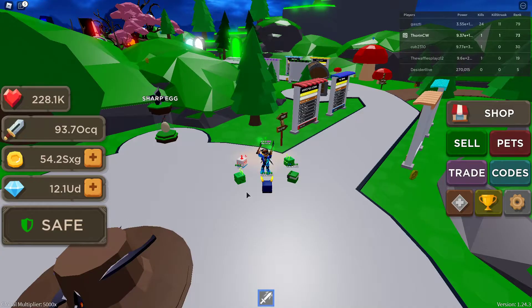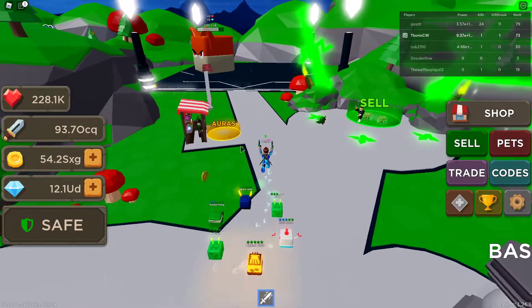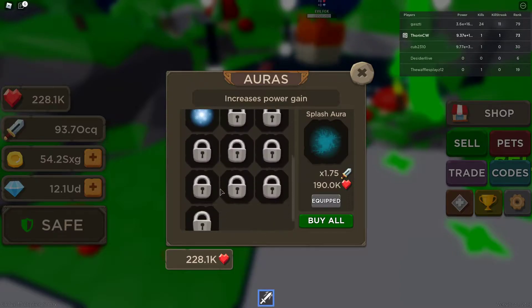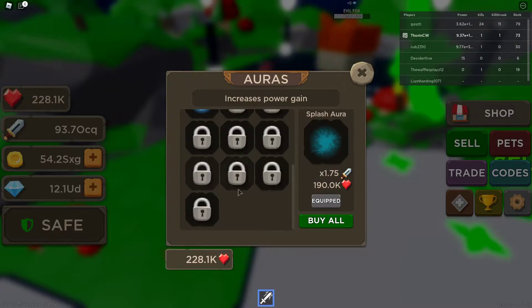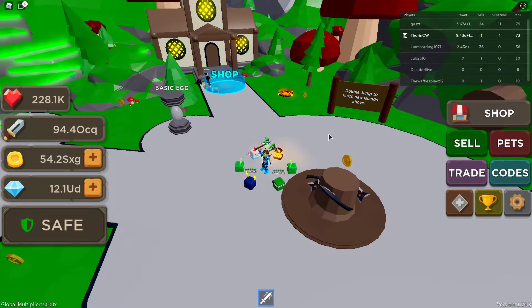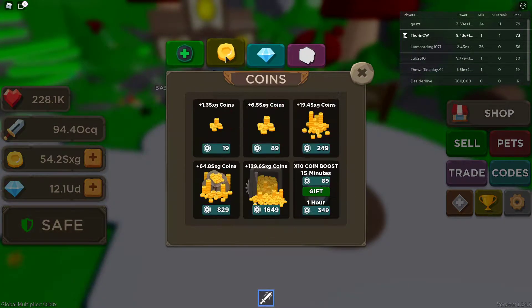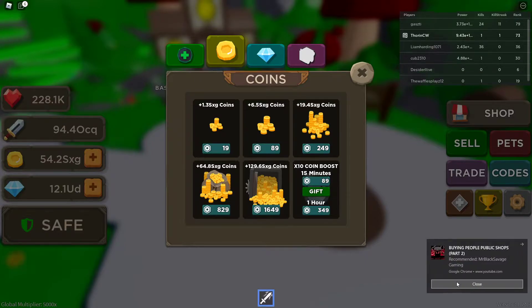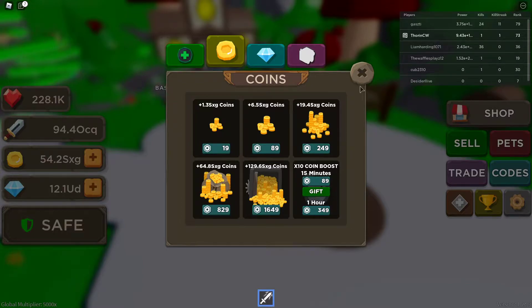It does say they released one new aura. I'm still working my way to get the auras because I've been grinding the pets a lot more. From the last video it ended with three auras at the bottom, and they've released a new one down here, so I will try and open these at some point and show you them. They've released a giftable coin boost - if we go in the shop and into coins, you can now gift a 15-minute times 10 coin boost to anyone in the game. It still costs 89 Robux and it is only the 15-minute one that you can gift.